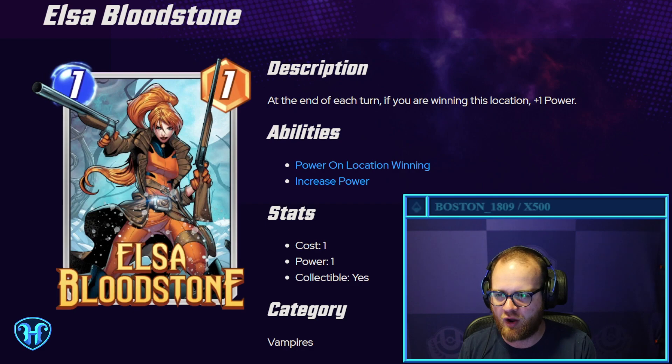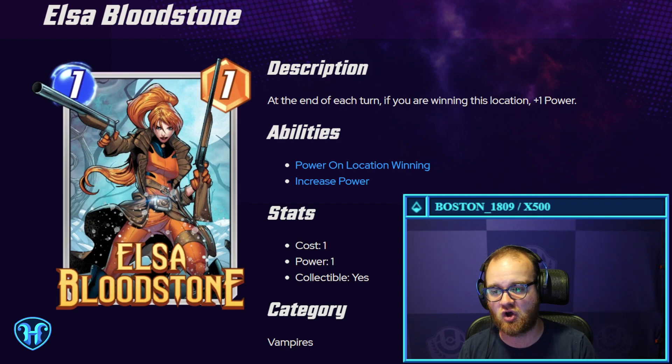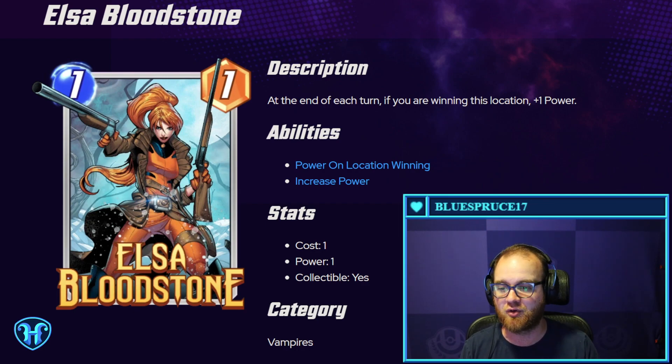Elsa Bloodstone — one mana, one power card. At the end of each turn, if you're winning this location, plus one power. Very likely going to be two power at minimum because you'll likely be winning that location on turn one if you play it out then. If you're winning locations all six turns, this could theoretically be a seven-power one-drop, although obviously there's counterplay from your opponent. This could pair very well with cards like the Guardians of the Galaxy that reward you for predicting where your opponent's playing, because your opponent will be incentivized to play into the path where Elsa is.